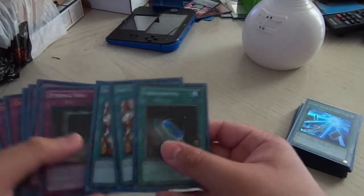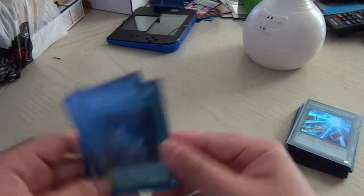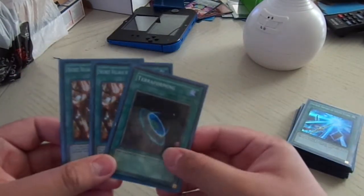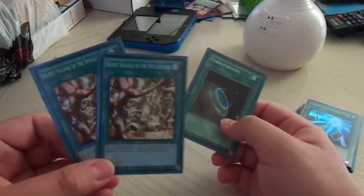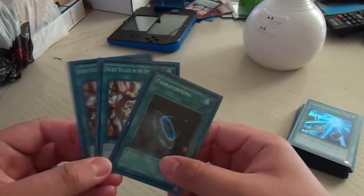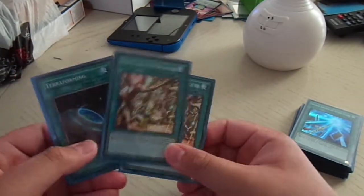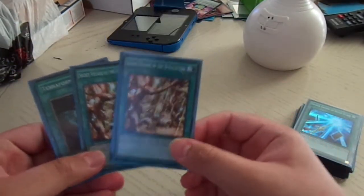Next we have Terraforming and Secret Village of the Spellcasters. They reprinted Secret Village in the new legendary deck, Yu-Gi Legendary Take 2, which is amazing. This was a $20 card, it's still up to, last time I checked, $15 for one of these. And for $25 you get one of these in a deck.